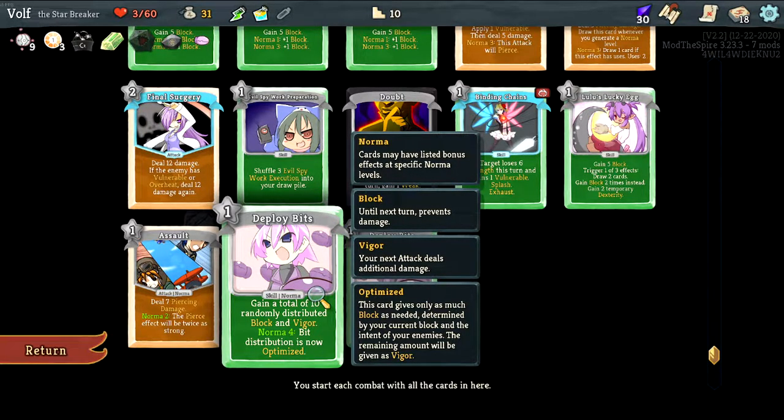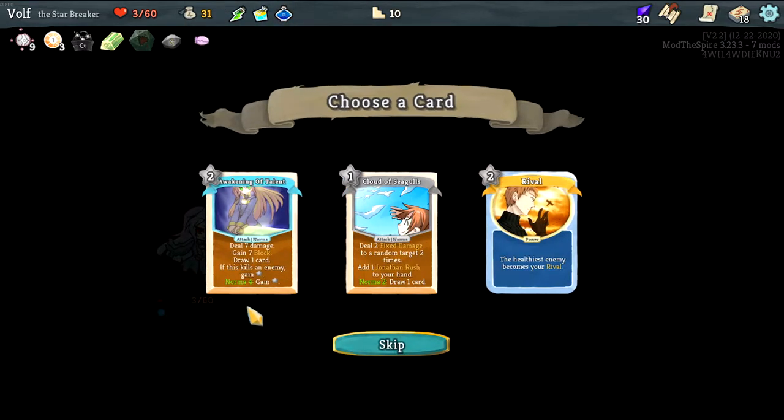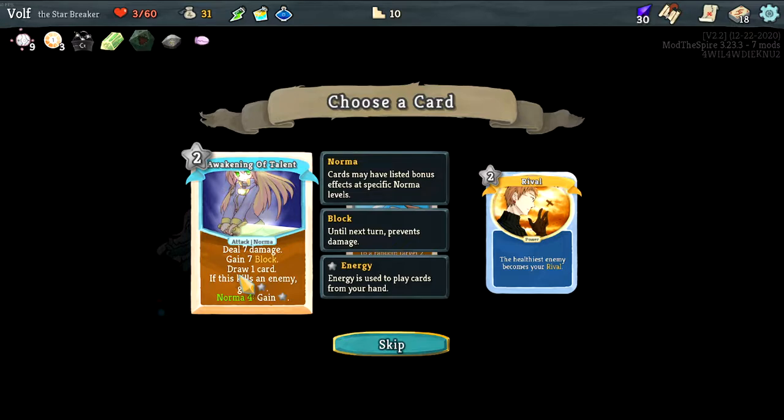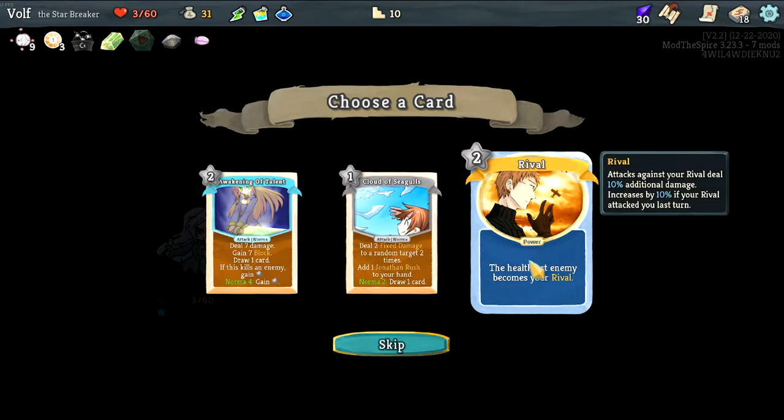If I am at four norma, the distribution is not organized — I am not at four yet. Seven damage, seven block, draw a card; if this kills an enemy I gain energy. A fix: two damage to a random enemy target two times. Gain Jonathan, rush to your hand and draw two if I'm above norma. I'll draw one if I'm above norma two. This one: the healthiest enemy becomes your rival.